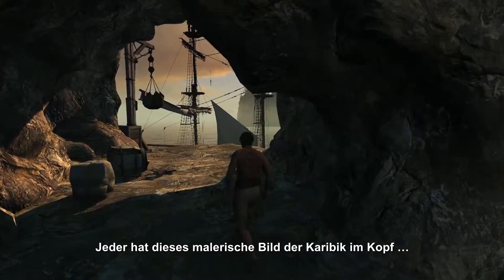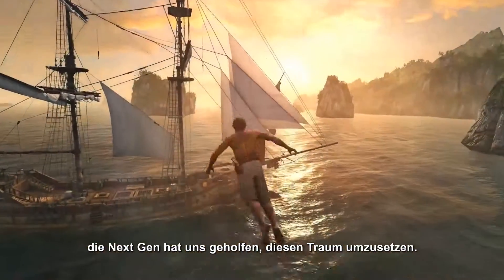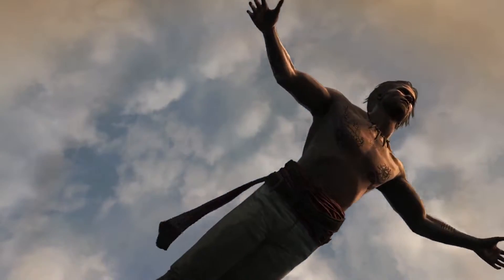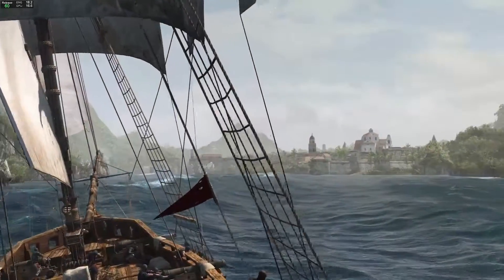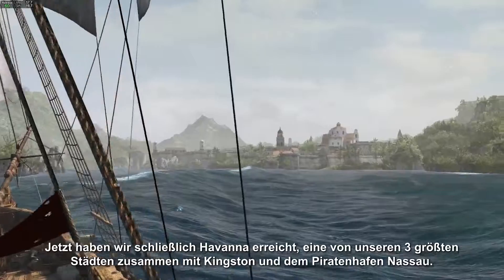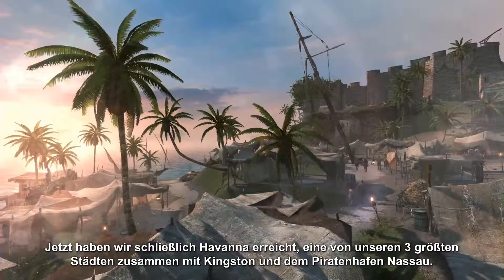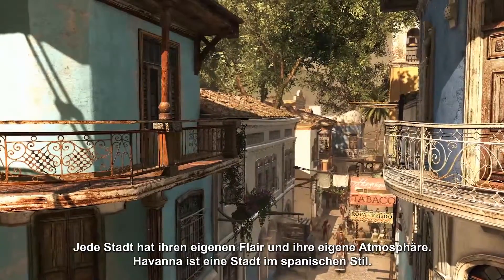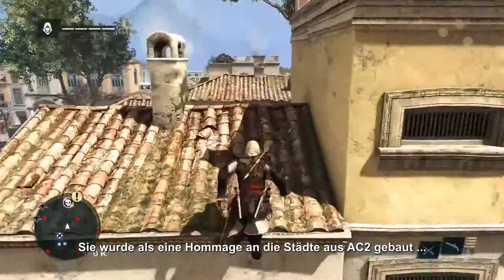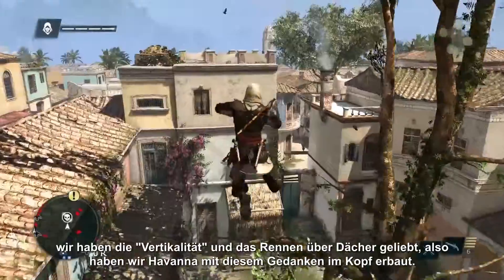Everyone has this picturesque vision of what the Caribbean is, and next-gen has helped us deliver on this promise and dream. Now that we've finally reached Havana — one of our three major cities, along with Kingston and the Pirate Haven Nassau — each city has a unique flavour and feel. Havana is a Spanish-styled city, built as an homage to the cities from AC2. We loved the roof running and the verticality of those cities, so Havana was built with that in mind.